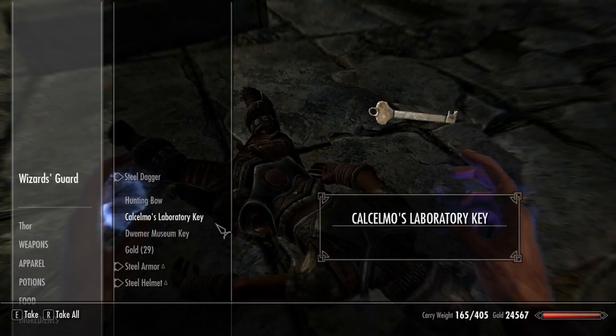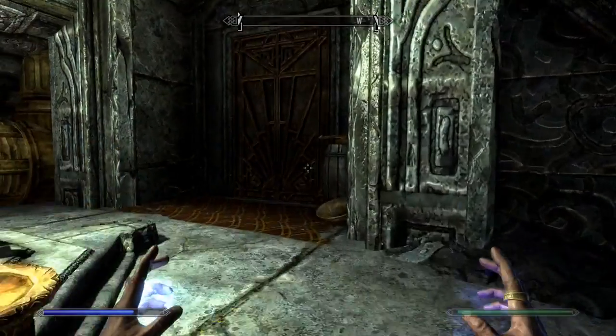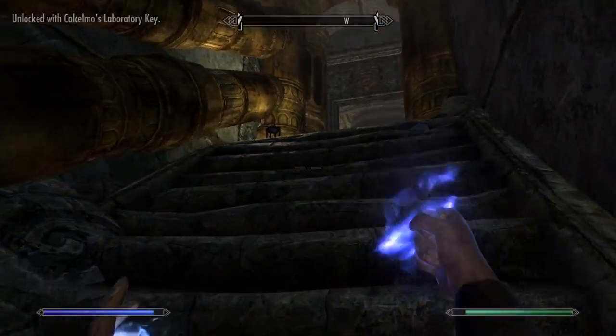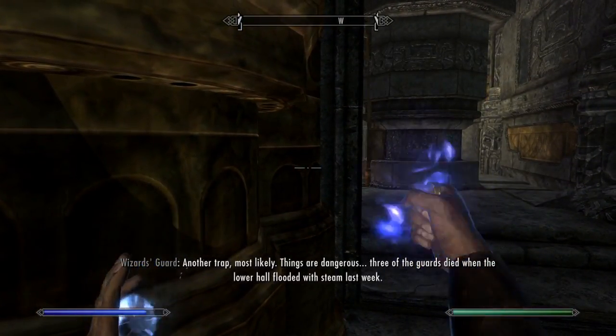Pick up the key and other loot if you want to — there are no more guards in this room so you can take your time. This next part is pretty hard. You basically need Muffle over here, so make sure you cast it right now.